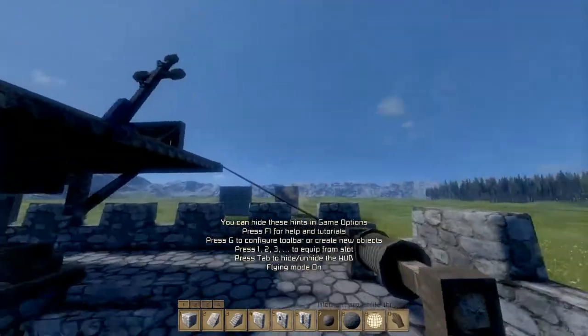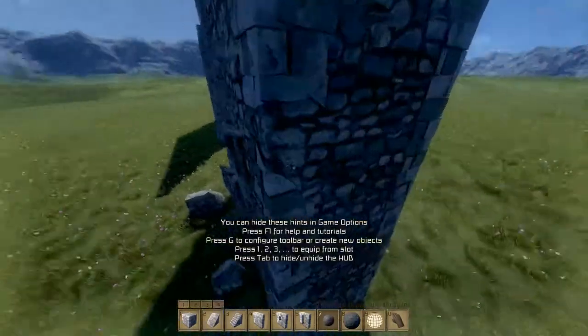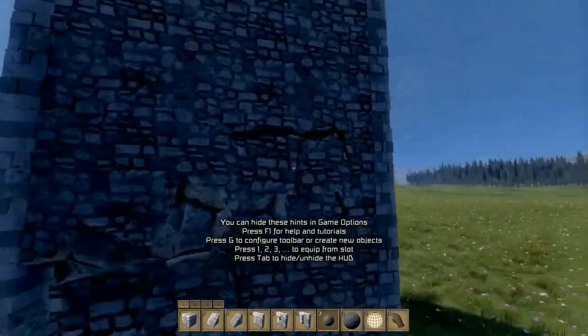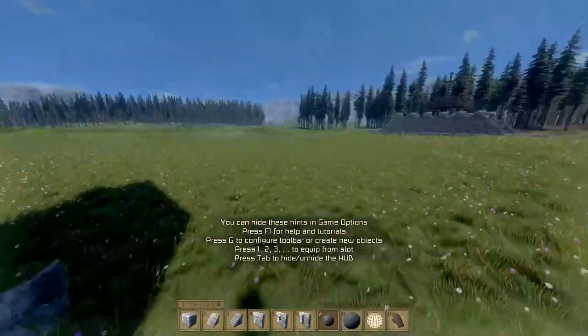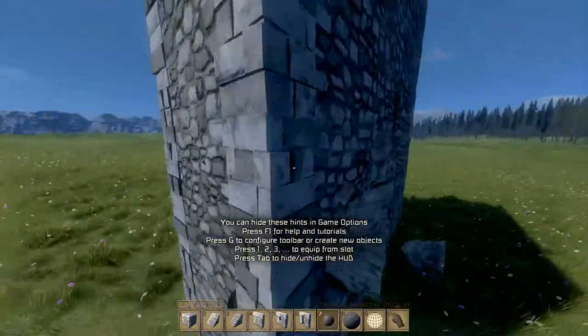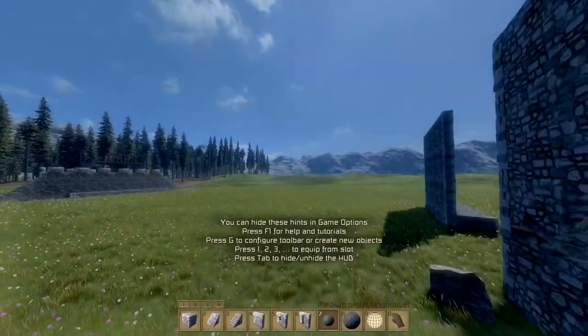Let's go into spectator flyby mode and go have a look. So this is a full-size wall, and yep, that's done some damage. So I mean, if it can do that to a giant wall like that, it's going to do a fair amount of damage to a catapult or something that's within range.